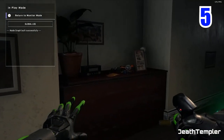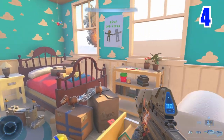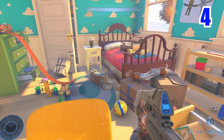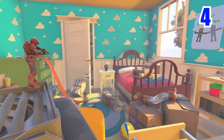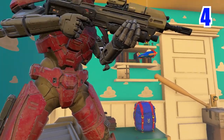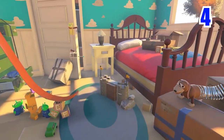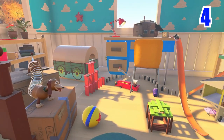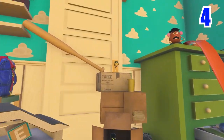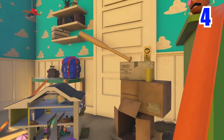At number 4 we have Toy Story in Halo Infinite. Someone actually went ahead and created Andy's room from Toy Story. Of course everything is scaled up, so you're pretty much a toy yourself — it's just a really cool concept. The amount of detail put into this is insane. I can imagine playing this, like getting a full lobby — it would pretty much feel like your action figures just fighting amongst each other in this huge room. This was made by Red Nomster.